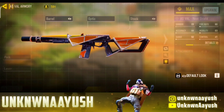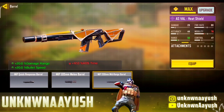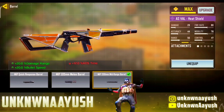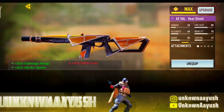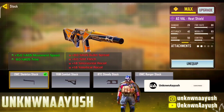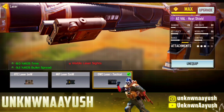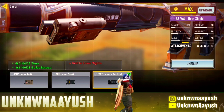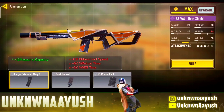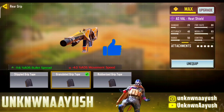Let's take a look in gunsmith. For the first attachment we use MIP 200 millimeters mid-range — it improves the gun's damage range and bullet speed. In the second attachment we use OWC skeleton stock, which increases mobility. In the third we use OWC laser tactical, which improves ADS time and further decreases ADS bullet spread. In the fourth we use large extended mag B, and in the last we use granulated grip tape, which helps stabilize the weapon.